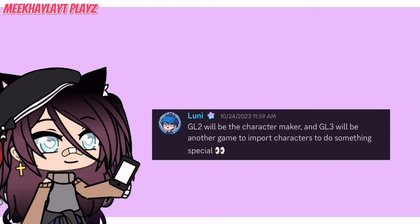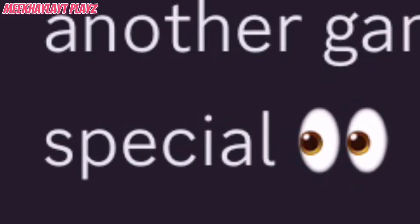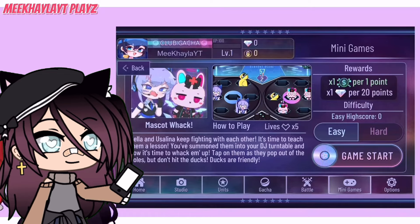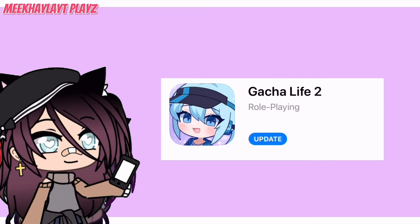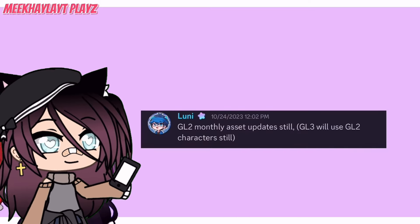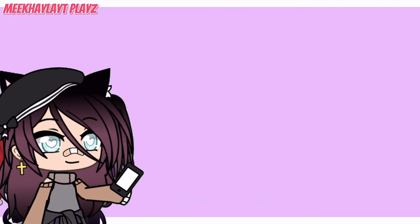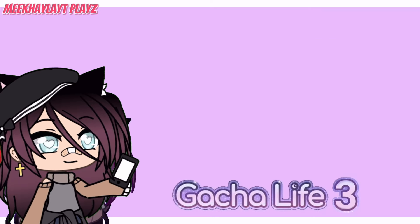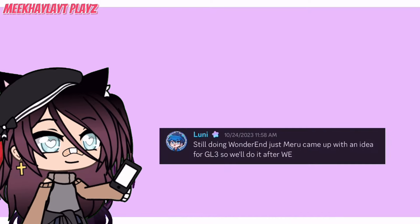Loony also said that Gacha Life 2 will be the character maker, and Gacha Life 3 will be another game to import characters to do something special. What do you guys think that special thing will be? Will we be able to import our characters to play games inside Gacha Life 3, or something else? And Gacha Life 3 could possibly come out in 2025, so don't get too excited yet — Loony is still doing Wonder End, so let's be patient.